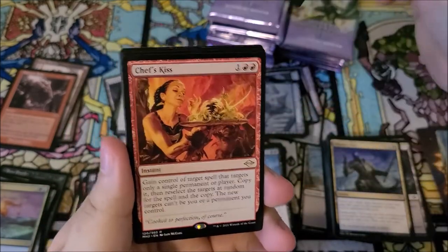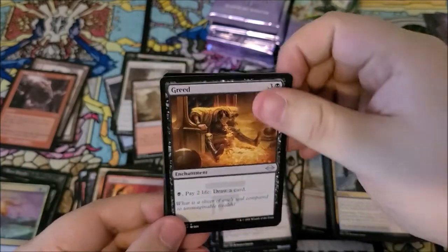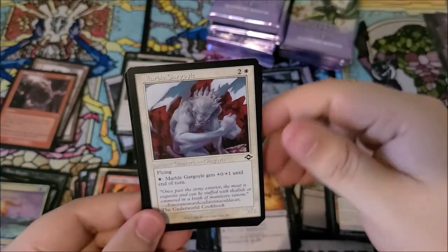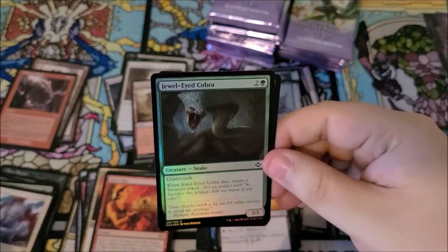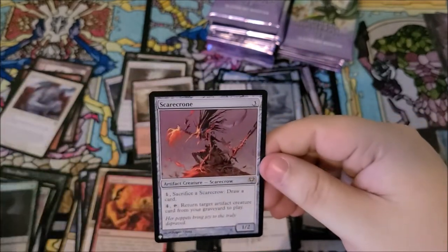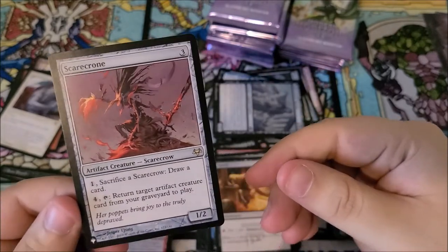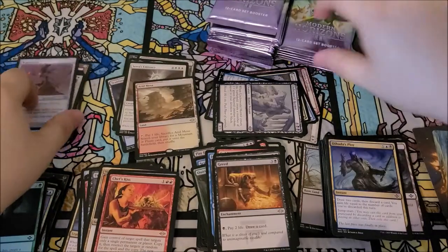We got arid mesa — very cool. Chef's kiss. Greed classic. Marble gargoyle in the old border. A foil jewel-eyed cobra, and scarecrone from eventide — that is our list card. Very neat.